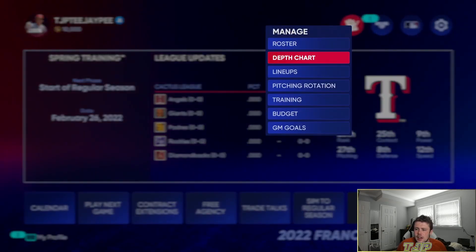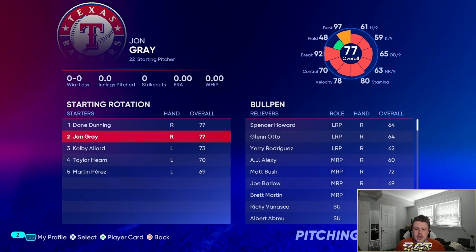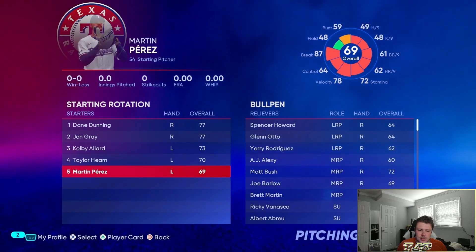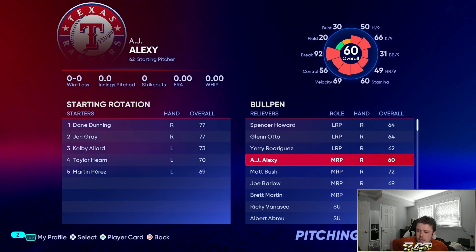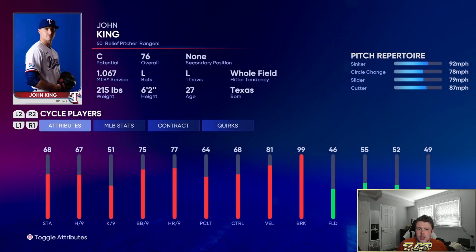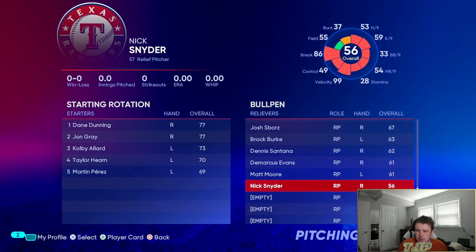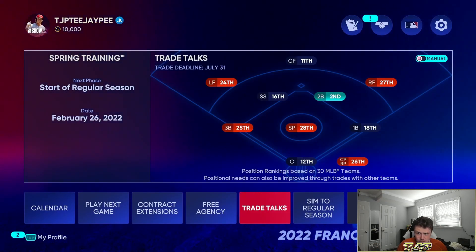There's definitely some work to be done with the Rangers. Our pitching needs to improve — we've got Dane Dunning, John Gray, Colby Allard, Taylor Hearn, and Martin Perez. We want to get some starting pitching, and the bullpen might need some help too. Matt Bush is there and John King is okay as a closer, but we could probably improve the pitching before we start simulating.